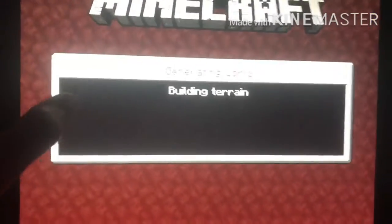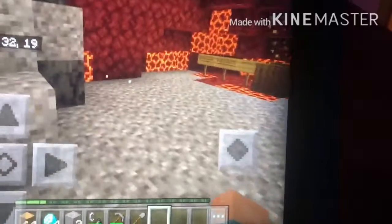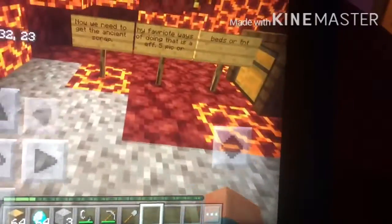Now we are going to go to the nether and show you what to do next. This is where it starts to get tricky in survival mode, so be very careful. I just fell into lava and almost died — slight problem — but looks like we survived. We're going to come over here and start mining.